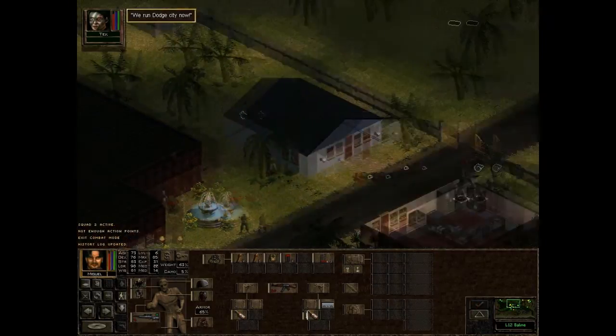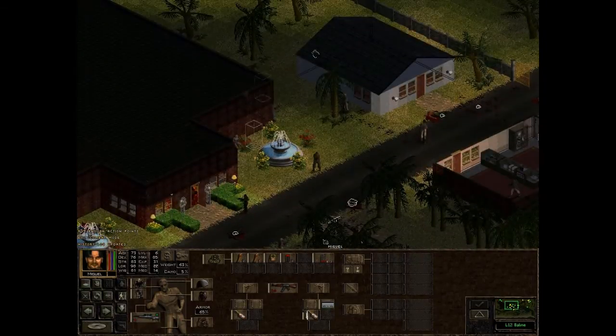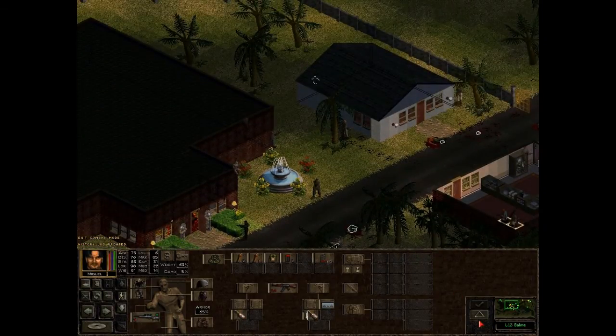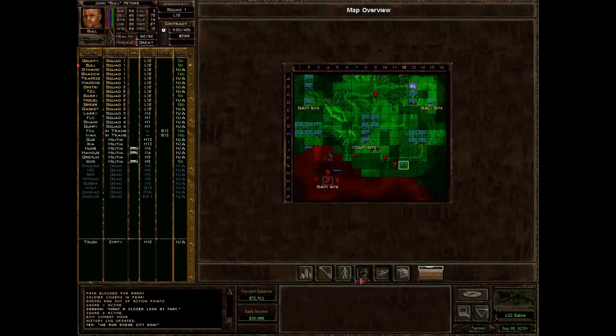We'll run Dodge City now! We do run Dodge City, it seems. I'm only 13% loyal right now. What we should do — let's convalesce a little. We haven't taken any wounds or anything. I just want to get someone over — I think Lenny is free over here.